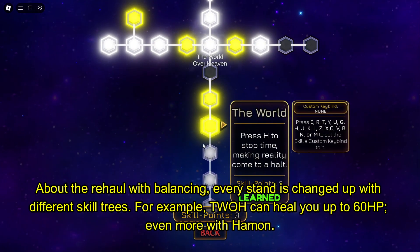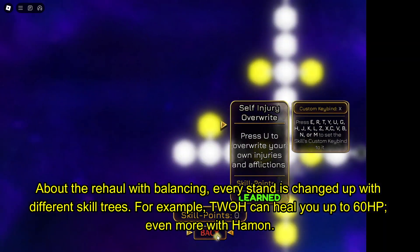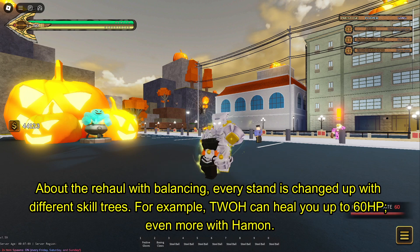About the rehaul with balancing, every stand is changed up with different skill trees. For example, TWH can heal you up to 60 HP, even more with Hamer.